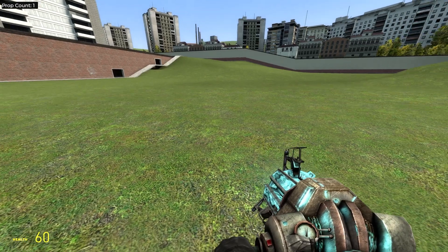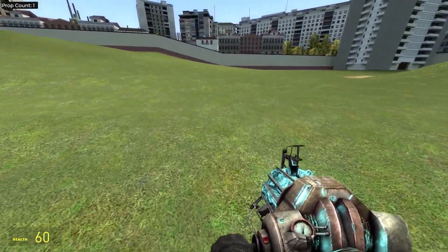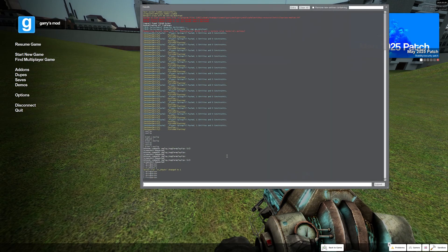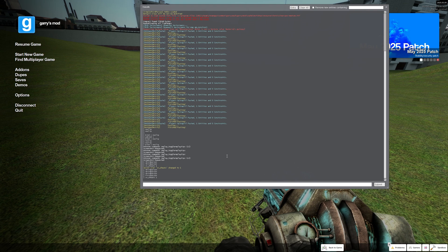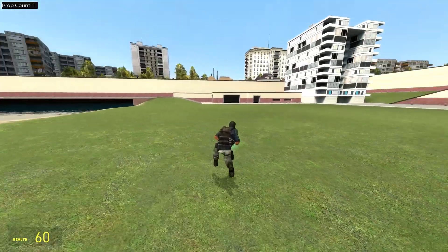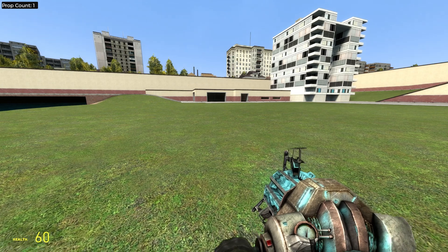If you don't have this tool you can always download it, but if you just prefer to do it on vanilla, all you have to do is open the console by pressing the button under Escape. You're gonna have to do SV cheats 1 first. At that point you can type in third-person to switch to third-person, and if you want to switch back you're gonna type in first-person.